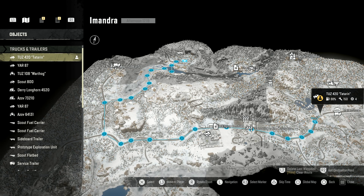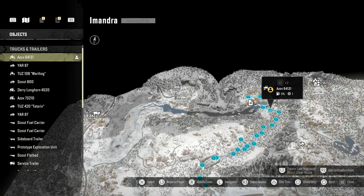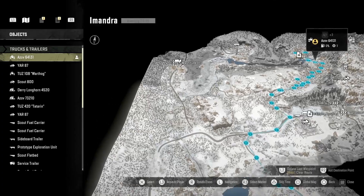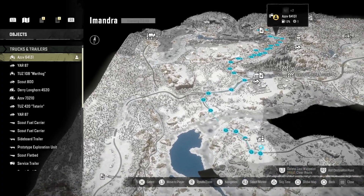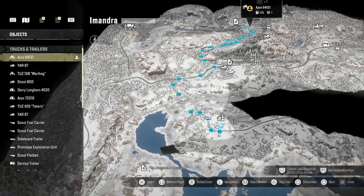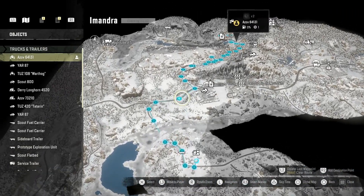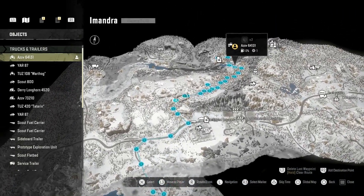As soon as you've done that, it will give you the next mission, which is just outside the broken power station. You have to go and pick up some wood, and you get that from down at the timber shipment at the bottom. Come straight up that road — there are a few different routes to go.